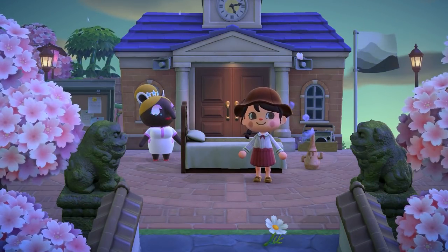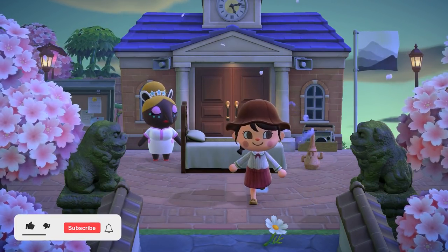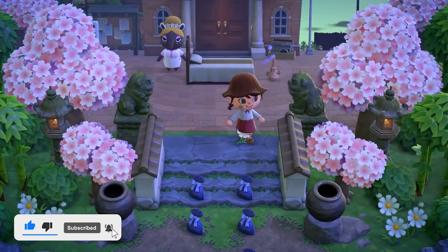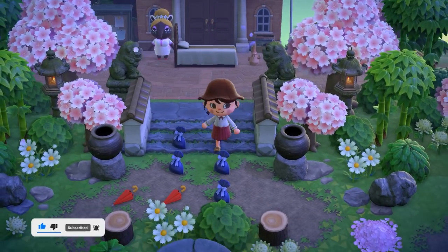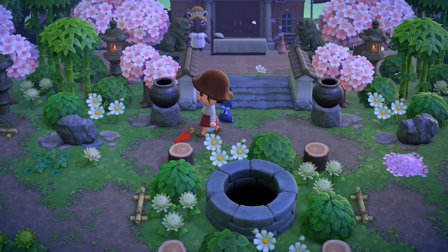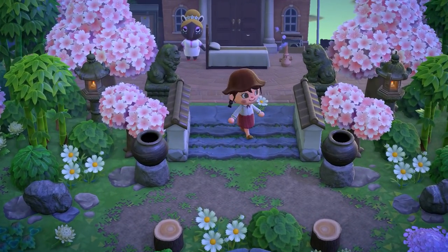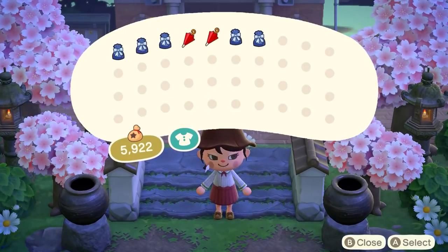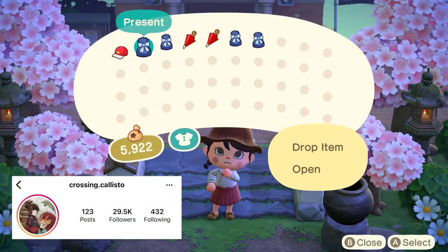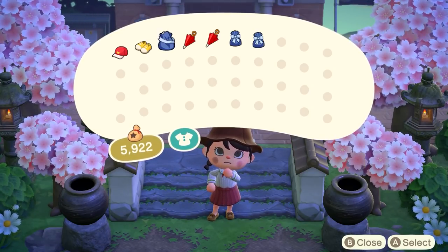Hi everyone, it's Shannon, aka QB Crossing, and today we are back with another dream island tour. I am so excited to share this one with you guys — it has some of the most beautiful terraforming I have ever seen and just some stunning builds. This is the island of Sundoku, a natural Japanese themed island, and the creator is Crossing Callisto on Instagram. They are just so talented, so I highly recommend following them.